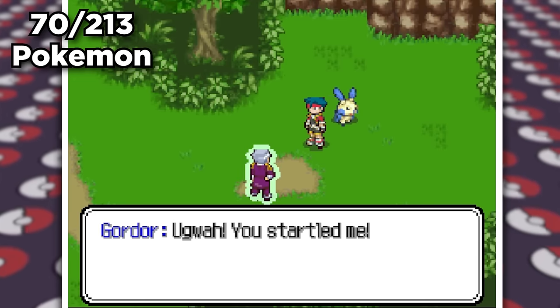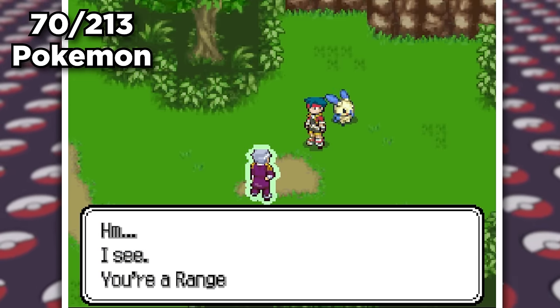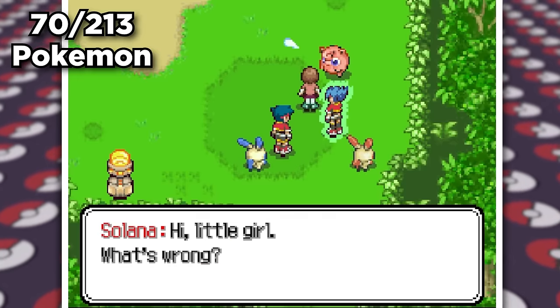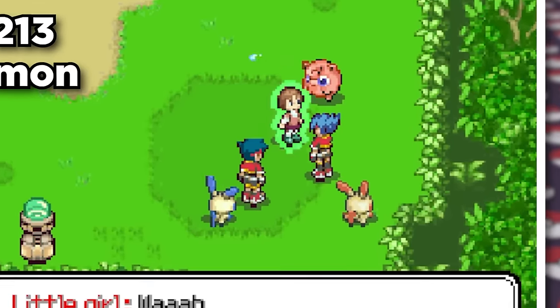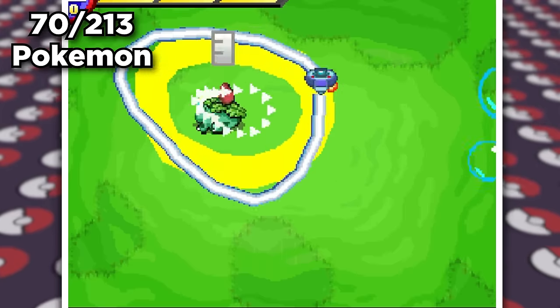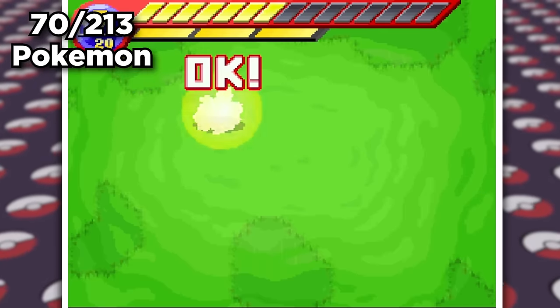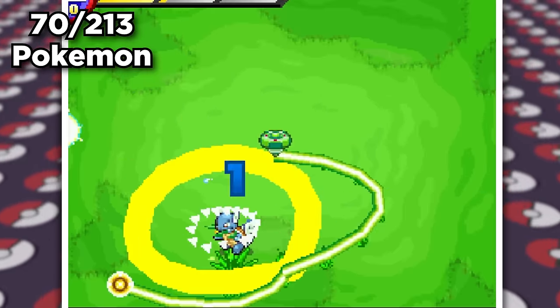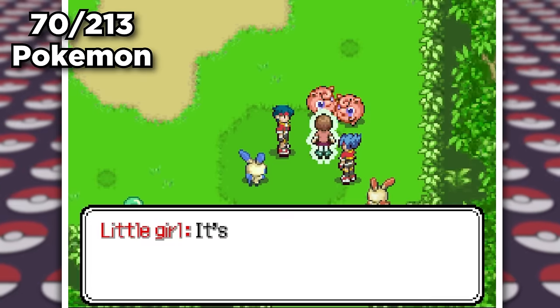We receive our next mission, escorting a local elderly man out from the forest nearby. We grab a Marshtomp before finding a little girl crying. On the way to find her lost Jigglypuff, we grab an Ivysaur, Cyndaquil, Ninjask, Beedrill, and Wartortle before finding the Jigglypuff and returning it back to the girl.